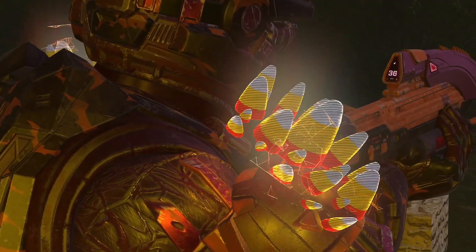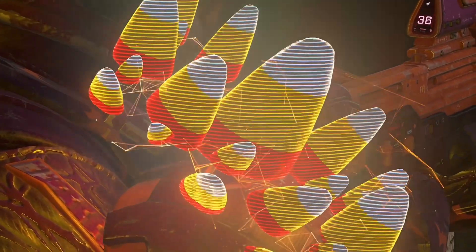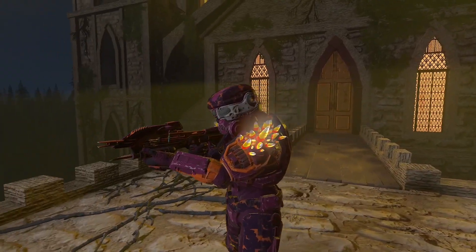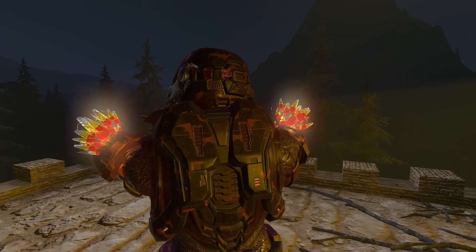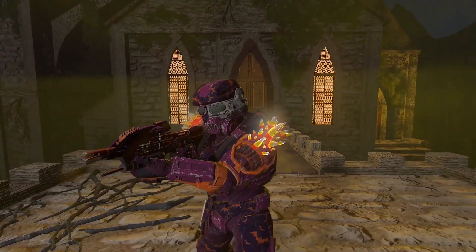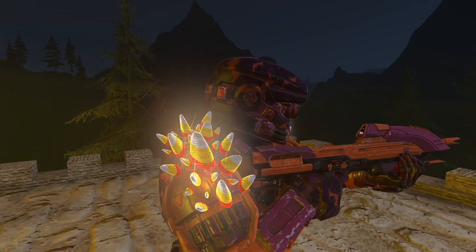And then we also have the armor effect: candy corn. I don't even know what candy corn tastes like, and I've heard bad stuff about it. But then I've heard some people say good stuff. I don't know, but you can have some if you want — you can put it on your armor as a hologram effect thing.